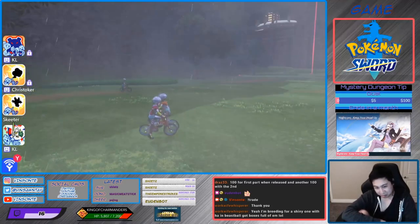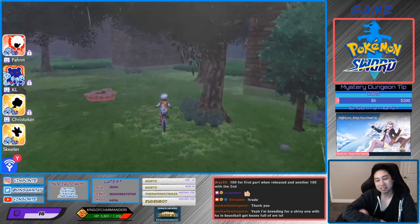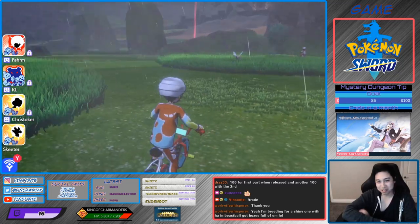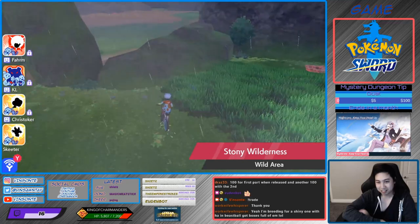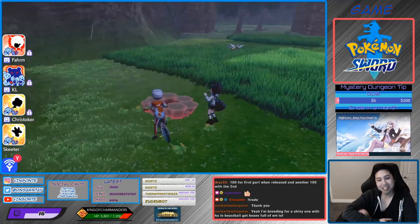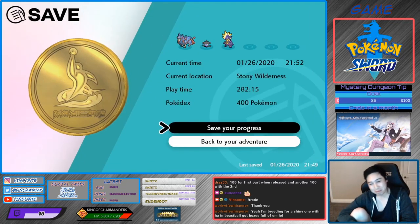Alright, hidden ability Ditto — Imposter. It just transforms at the beginning of the round into one of your opponents. You pretty much go to the nursery and the den you want is right here. Watch out for the Pokemon right here, and you want a purple beam. All of them are Dittos, so you pretty much just want a purple beam and all of them to be Ditto.